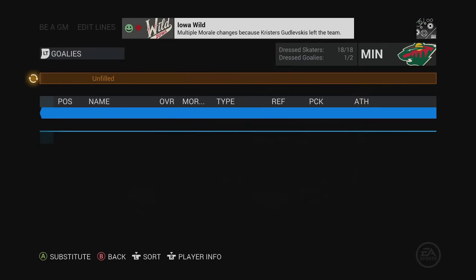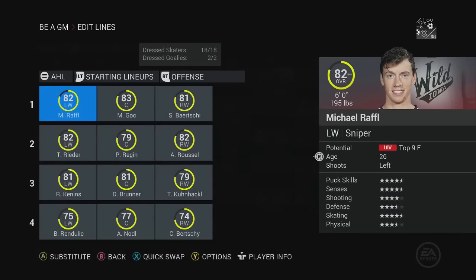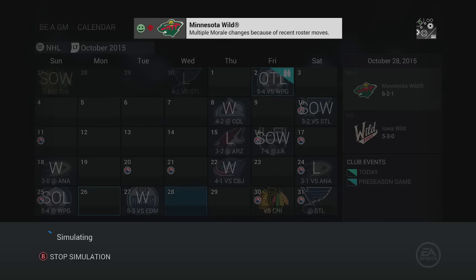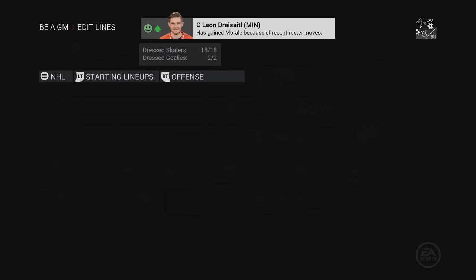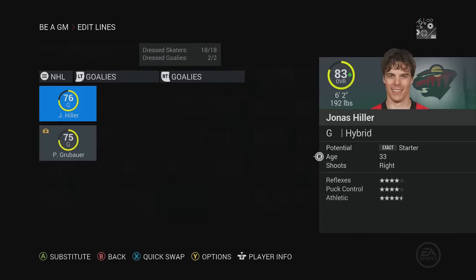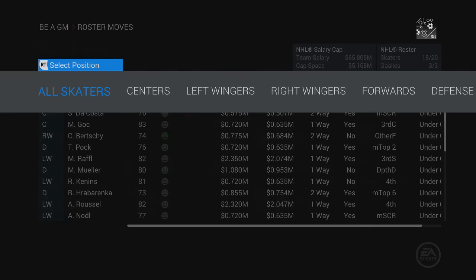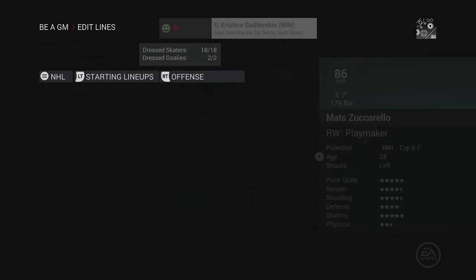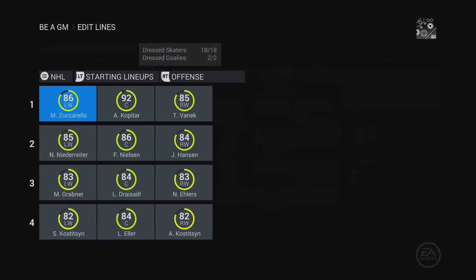Odds are a team like LA, or the Predators in the case of them losing Roman Josi, were able to replace that player because of the extra cap space they had. I figured that way it was a bit more fair, otherwise it might have been too unbalanced. I originally wanted to go into GM mode and trade everybody, but that would cause the game to crash every single time - the game simply couldn't handle the amount of trades being made, which is a hindrance on the amount of fantasy you can have.